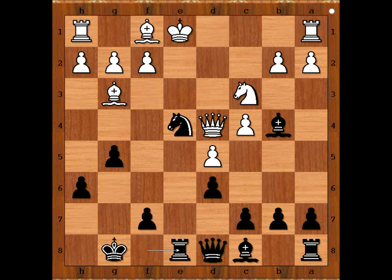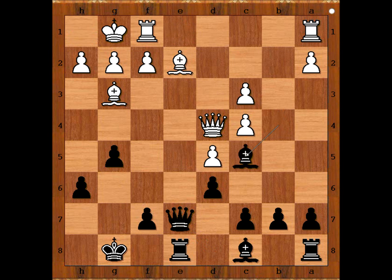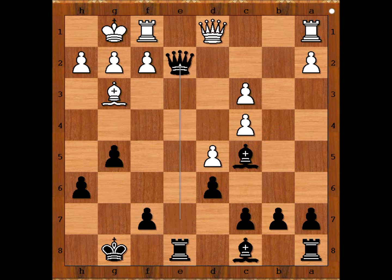Let's see what happens if bishop to e2: then knight takes on c3, pawn takes knight, queen to e7, threatening queen takes bishop — checkmate. And now bishop to c5, attacking the queen. After the queen moves somewhere, black wins the piece.